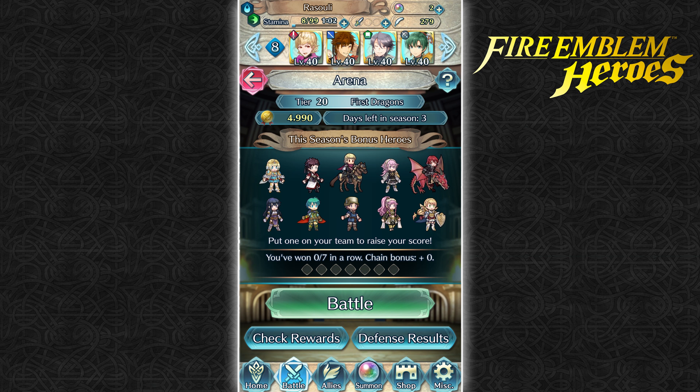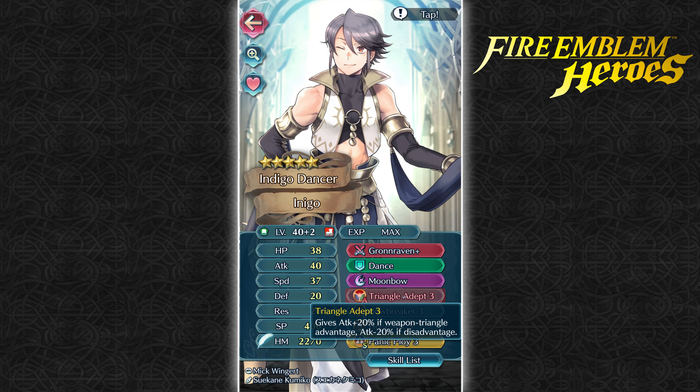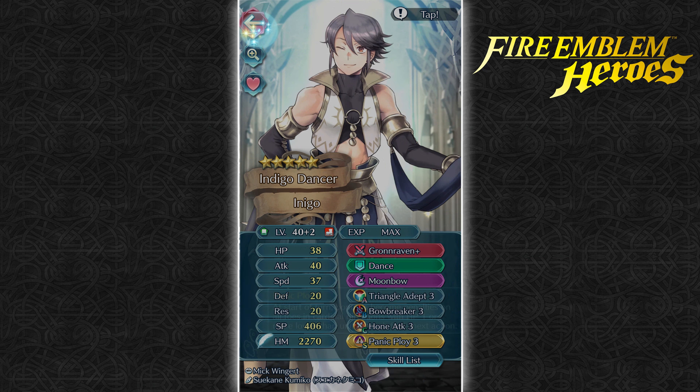I don't really have any res tanks, because Siegbert and Shiro can't take a freaking hit to save their life. My Siegbert is plus attack minus res, and Shiro is plus attack minus speed. Then we've got Inigo, who has plus speed minus defense. He's got Gronraven — he's supposed to be a Brave Lyn counter — and then Dance, Moonbow, Triangle Adept 3, Bowbreaker 3, Hone Attack 3, and Panic Ploy 3.